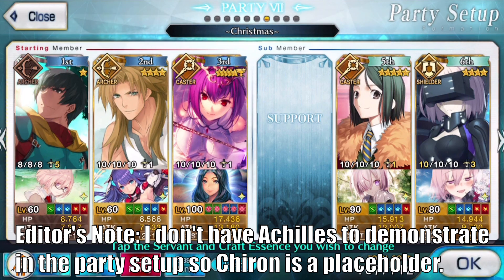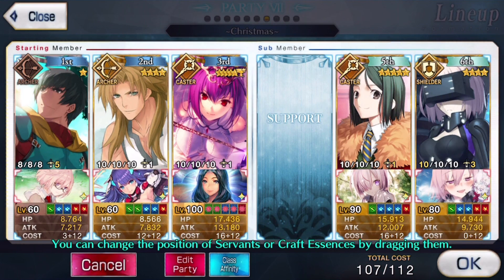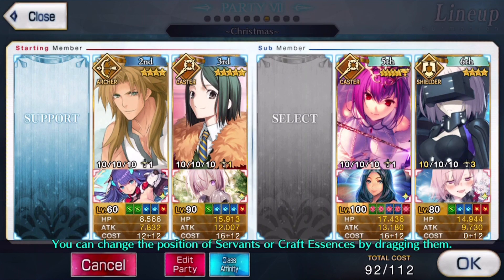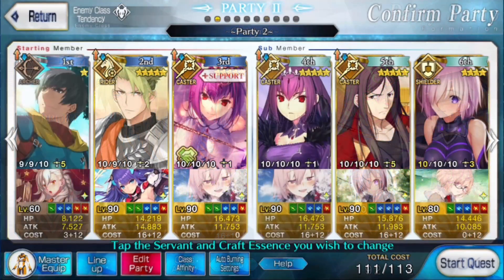For the Achilles skill order, things get a little complex. You need to structure your party carefully since we're using a Plugsuit swap AND Arash's NP, which changes the party around. You'll Plugsuit before Arash fires his NP. Your party layout should have the first three units in front and then a fourth and fifth slot — the fifth slot is who you Plugsuit swap, so that when Arash nukes and brings in the next person in line, it's the fourth slot servant. Make sure the fourth slot is for Arash, the fifth slot is for the Plugsuit swap.